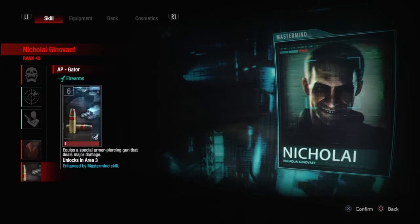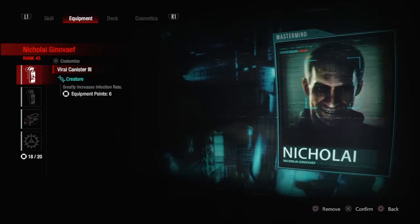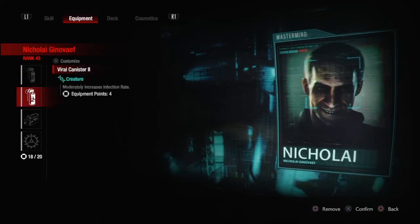For his second exclusive card, I'm using the new AP Gator, which in my opinion is one of the best new cards that Capcom has given us. It costs 6 and you only get 1 shot, but this baby makes their heads explode like that scene in Scanners. It does roughly 750 damage with a body shot, and I've seen it do up to 900 with a headshot. So if you hit with this, not only are they going to be infected, but they're going to be limping around like a sick dog.